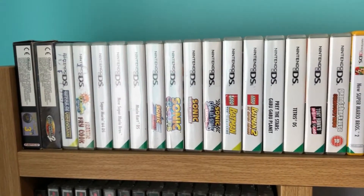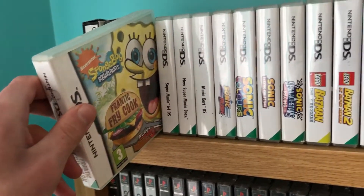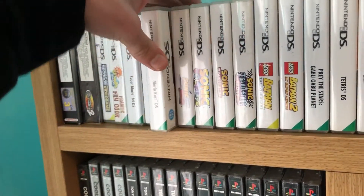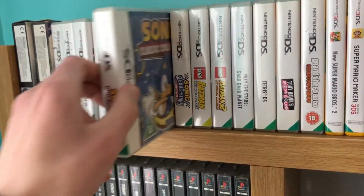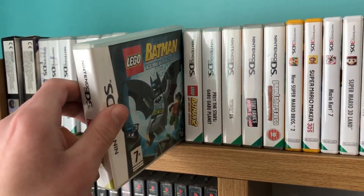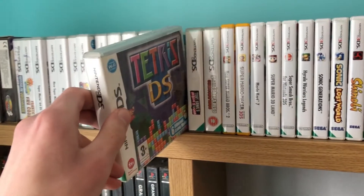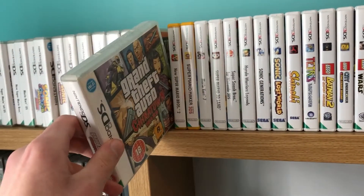Starting off with the original DS games: Guinness World Records the Video Game, Spongebob Squarepants Frantic Fry Cook, Super Mario 64 DS, New Super Mario Bros., Mario Kart DS, Sonic Rush, Sonic Colors, Sonic Classic Collection, Sonic and Sega All-Stars Racing, Lego Batman the Video Game, Lego Batman 2 DC Super Heroes, Parade of Stars Gabi Gabi Planet, Tetris DS, Tony Hawk's American Skateland, and Grand Theft Auto Chinatown Wars.